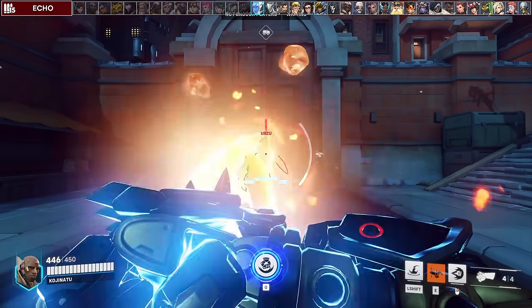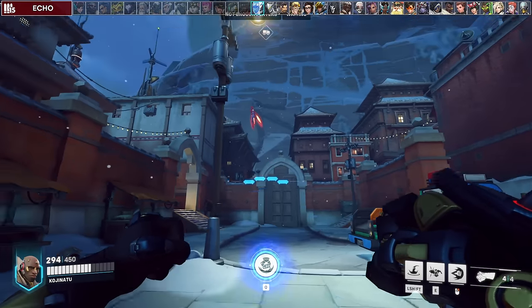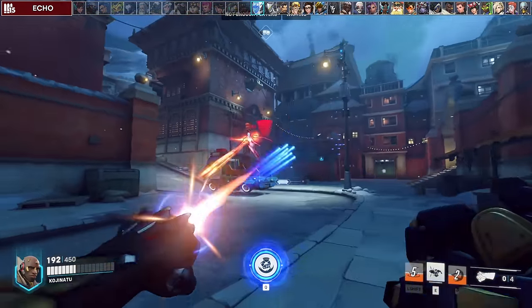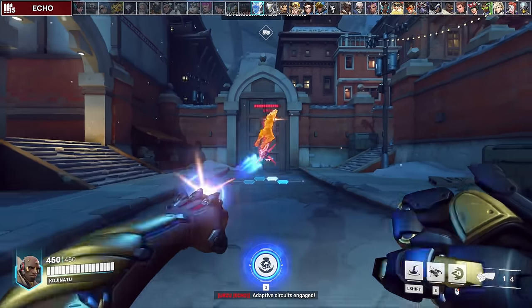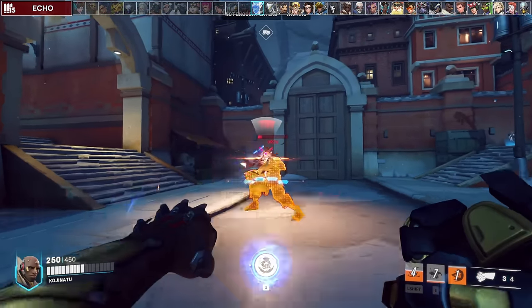Against Echo, you can't charge your block if the stickies are directly on you, but you can if they're on the ground. Generally you want to ignore her most of the time since you can't do much against her as she's flying around. If she copies you, you can target her since she has less HP. Make sure you cancel her block with punch since that's the main way she can get value.